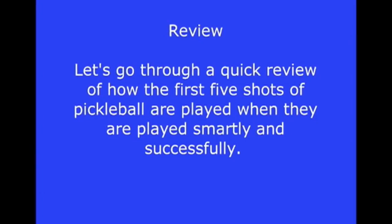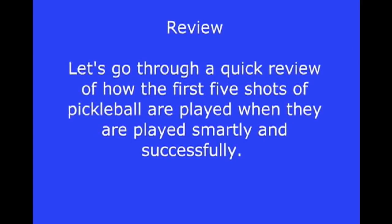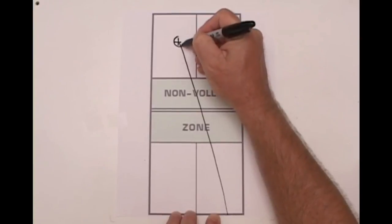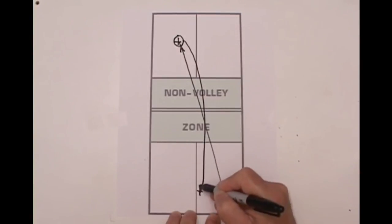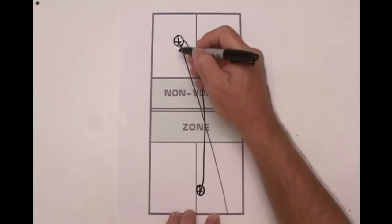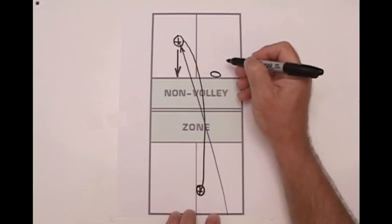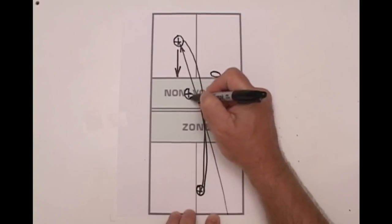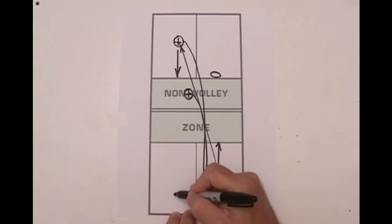Now let's go through a quick review of how the first five shots of pickleball are played when they are played smartly and successfully. The serve is made to the center of the box — the key is to avoid a service fault. The return is made to force a backhand return; again, the key is to avoid losing this point. After hitting this shot, the service return player quickly advances to the no-volley zone line to be alongside his partner. The third shot is a drop volley into the no-volley zone, aimed to force a backhand return. Both players follow the third shot, making as much forward progress as possible.